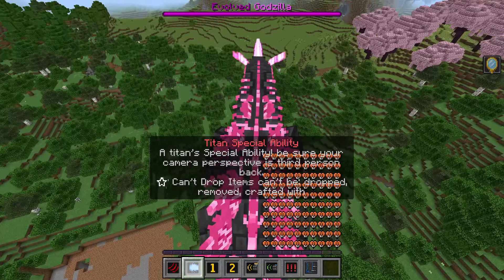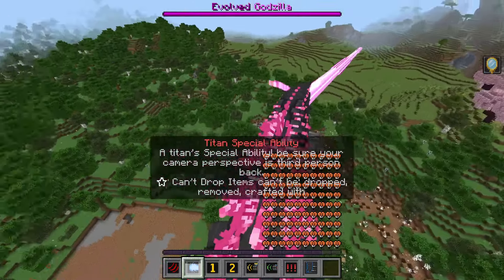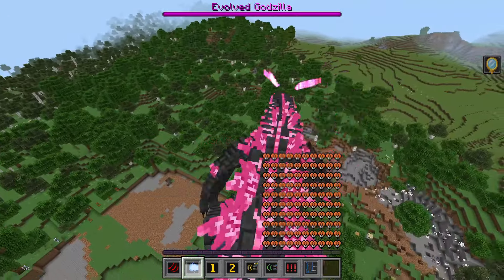So let me show you all the things you can do as Evolved Godzilla. You have the basic attack, which is a normal melee attack — think punches, kicks, all that. As you can see it's doing all that, and it has a special ability too.